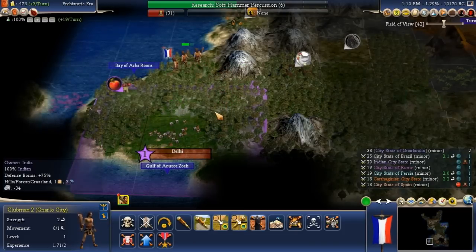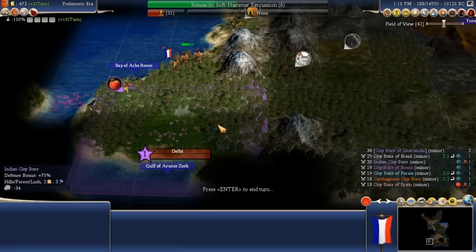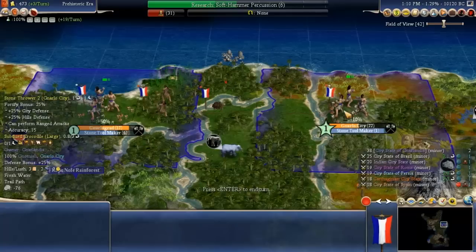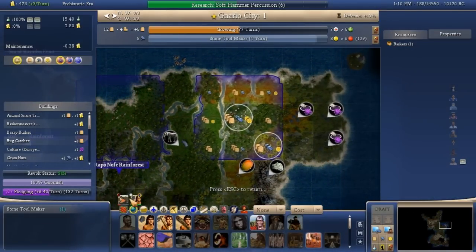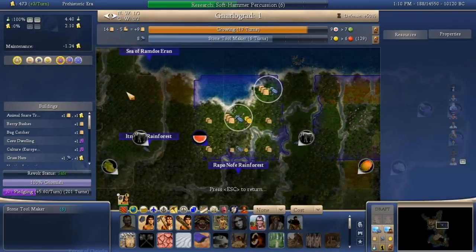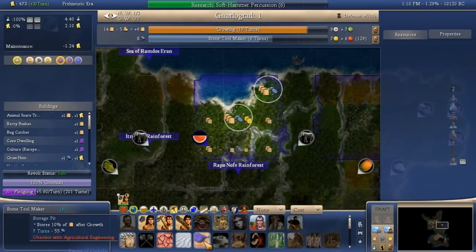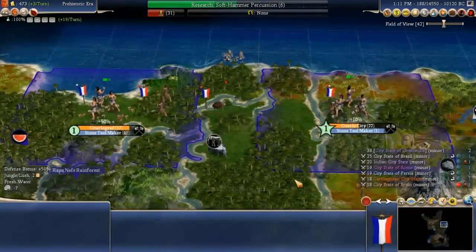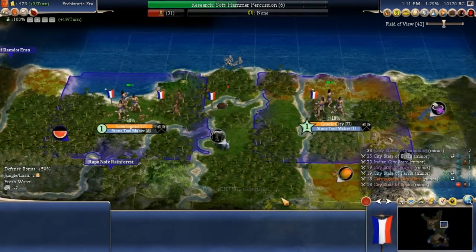Looks like lots of apples — the Indians have lots of fruit, apples and figs. I need something in Narlow City after that stone tool maker is built. I don't have anything queued but I will put the clay pit in line next. And I want to go to Narlograd and go ahead and build the storage pit, get it in the queue so I don't forget it. Alright, next turn.